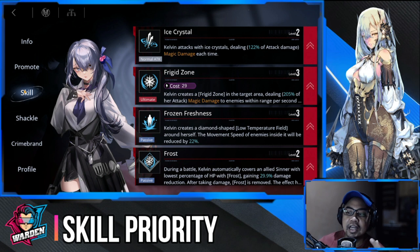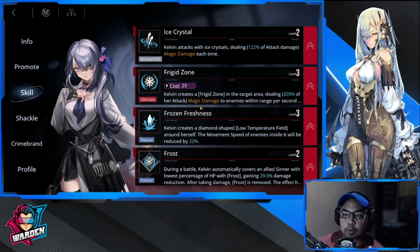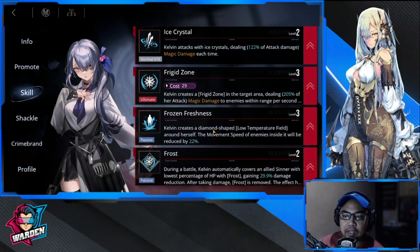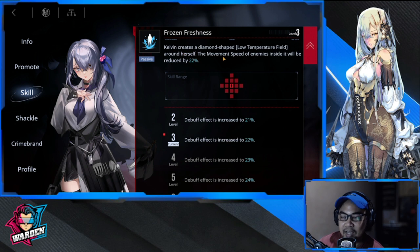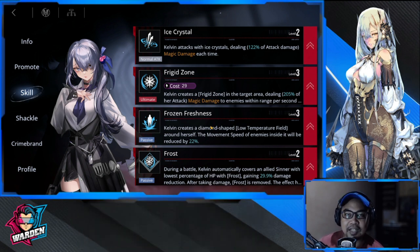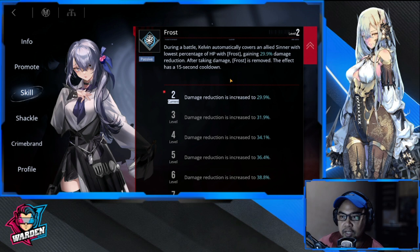My answer would be her ultimate, Frigid Zone — this is what makes her really, really good. It reduces movement speed by 30% for enemies, and if you need more defense, there's an additional 22% movement speed reduction inside the diamond. So these two are priority one and two: Frigid Zone is priority one, and Frozen Freshness is priority two.